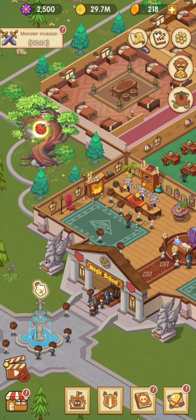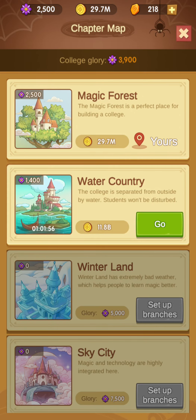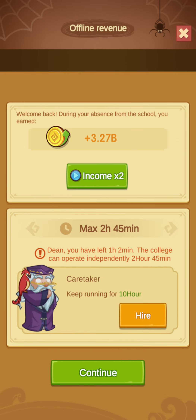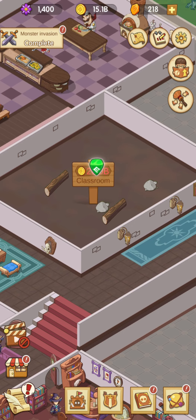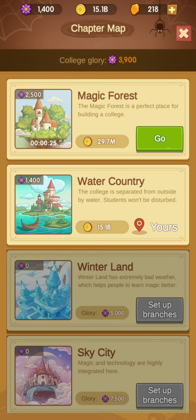When you just start to play, you should just do quests. Let me move to another area — Water Country. It's the second continent, because on the first continent I already finished all quests. In the left bottom corner we have quests, and you should just follow these quests. If you follow them, eventually you will be very good — you will finish this continent and go forward. That's the first advice: stick to these quests.